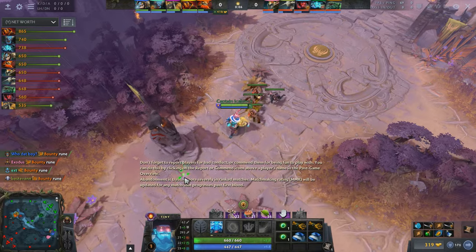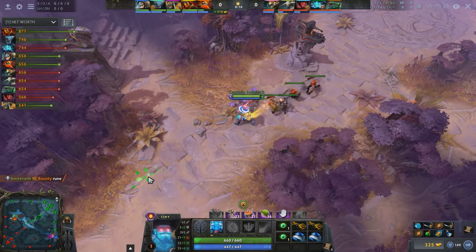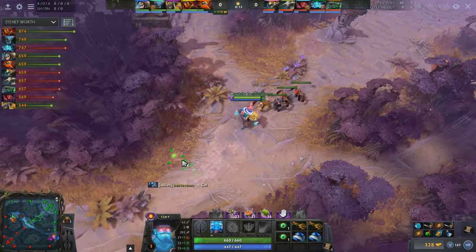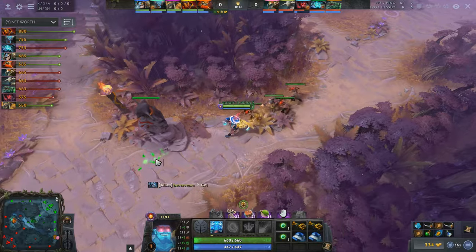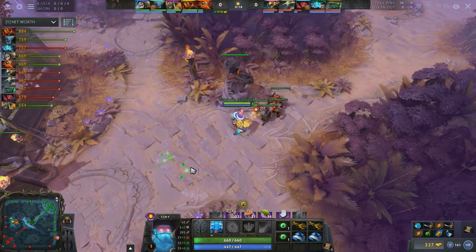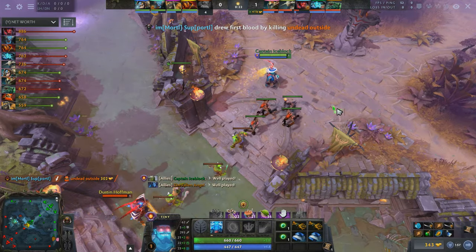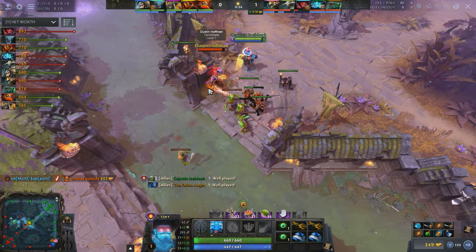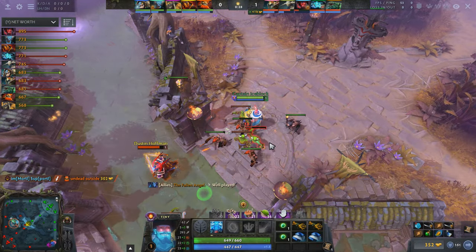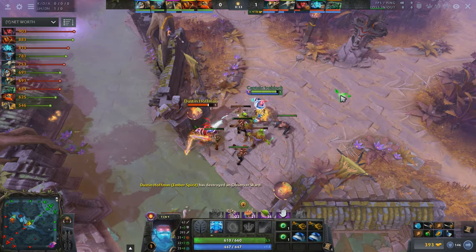If you're playing a hero such as Storm, Queen of Pain, sometimes Windranger, Clinkz, and some others, you might have considered rushing an early Orchid to shut down slippery enemy heroes and secure the match from the moment you acquire that Orchid. Or maybe Orchid as an early item is listed in your favorite hero guide and you just want to follow the default item progression. Today we will talk about why blindly following old habits and being unable to see the bigger picture can lead to lost matches.